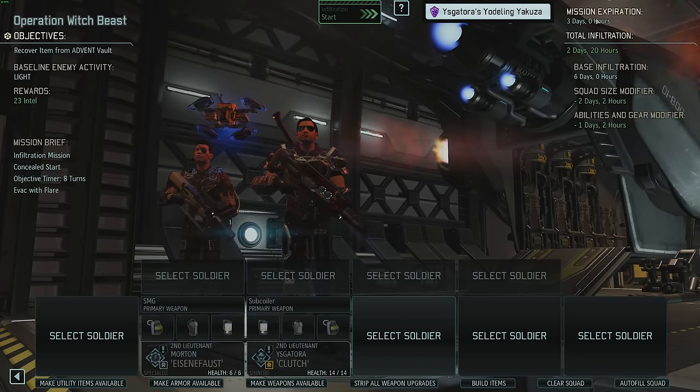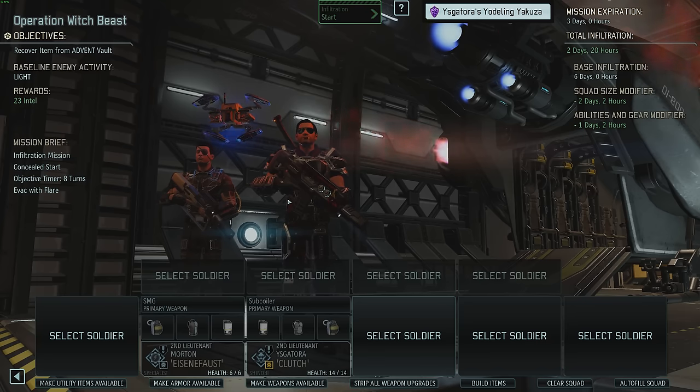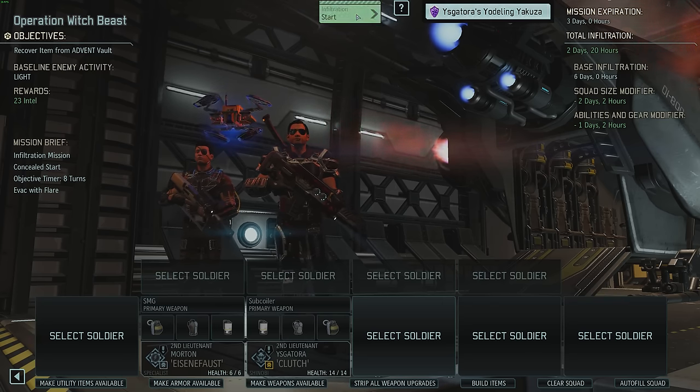This is only going to be 100% infiltration and it's Liberation 1, which means it's going to be a four-turn evac. This is the kind of small squad mission I feel like I'm going to enjoy. It's going to be a lot more challenging than the last two — it's also higher baseline enemy activity of light rather than very light. This will be fun. Off you go, boys.